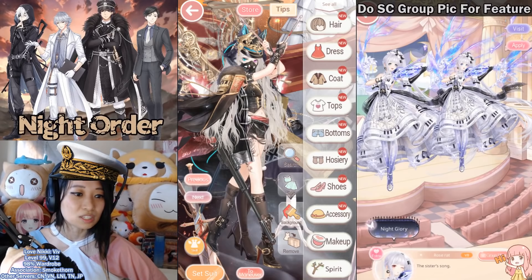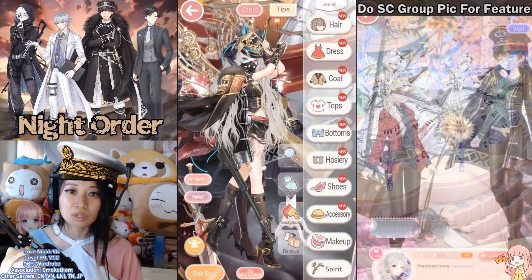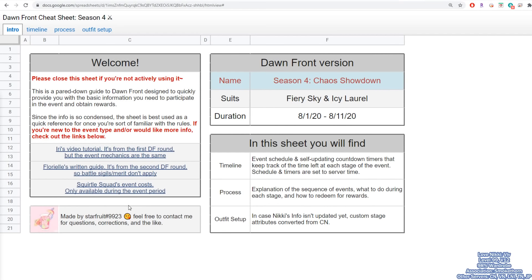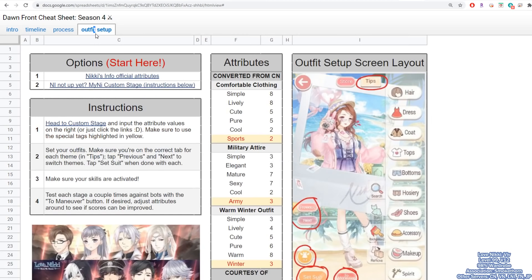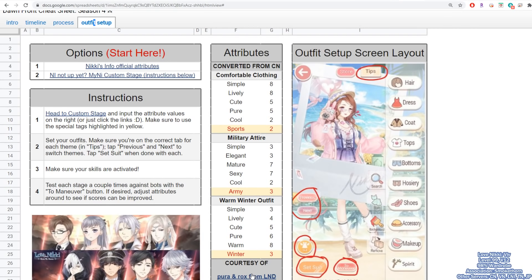I am going to show you what to wear. But first, let me show you this wonderful guide by Discord user Starfruit number 9923. Credits to Starfruit — thank you so much for your contribution towards the Love Nikki community. Link is in the description below if you want to check it out. If you head over to the outfit setup tab, the middle column — here are attributes. These attributes are converted from the Chinese Miracle Nikki server, courtesy of Perra and Rox. Thanks to all people here for your contribution.